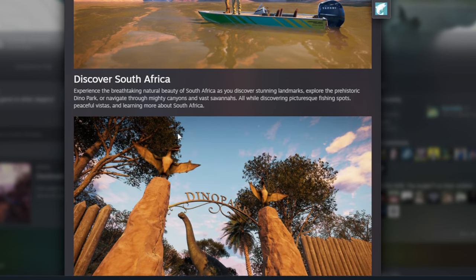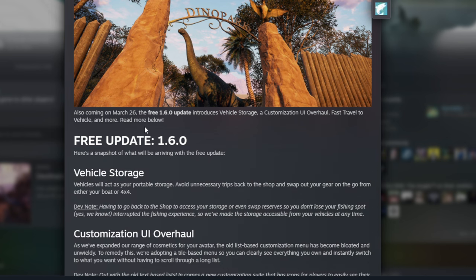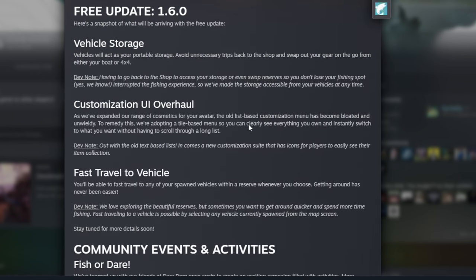Maybe what they'll do is invite him, he can stay two or three hours, then he goes out and never gets back in. Anyway — discover South Africa, experience the breathtaking natural beauty of South Africa as you discover stunning landmarks. Also coming on March 26 is the update, and there are a couple of things that are very good. Vehicle storage is finally here — vehicles will act as your portable storage. Avoid unnecessary trips back to the shop and swap out your gear on the go from either your boat or the jeep.